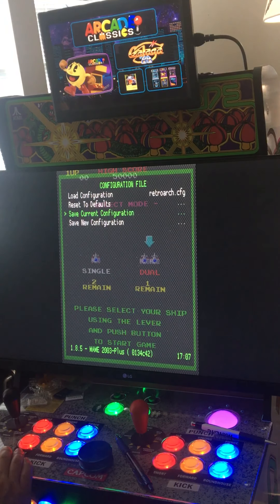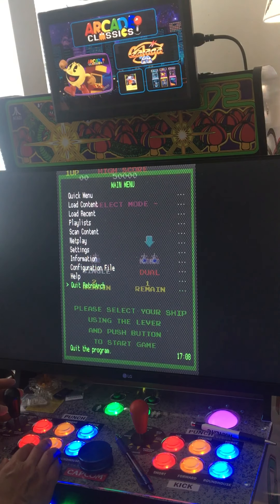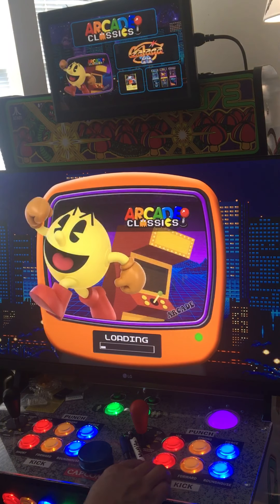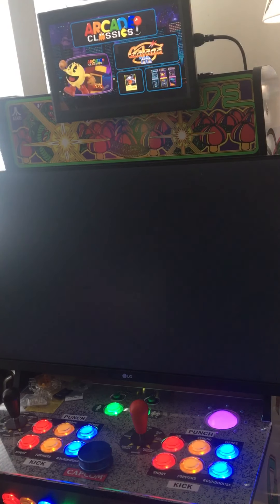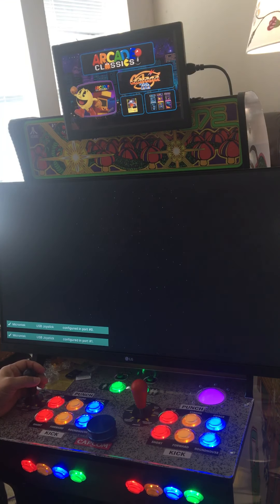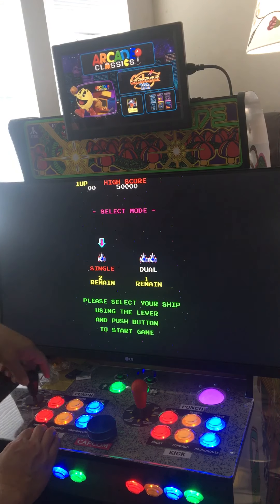The spinner and trackball should automatically work. Let's quit and go back in — it should work now with the d-pad controller. Now you can see my d-pad control working. It works now.